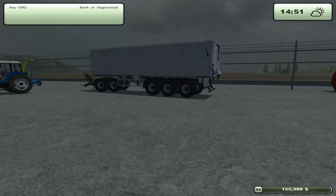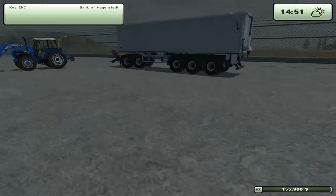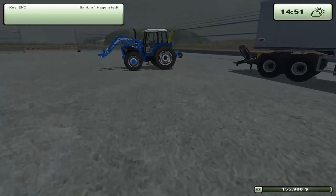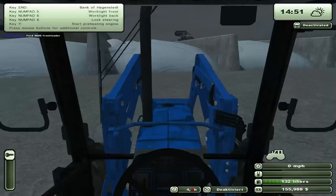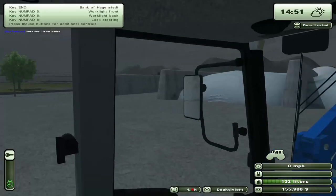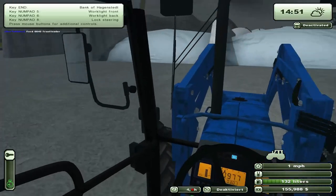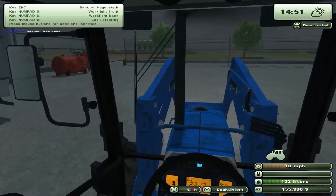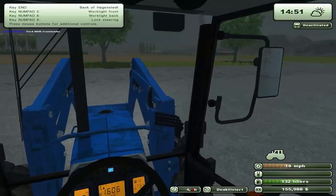We're going to do all the fields in canola. We're also going to do some selling of some equipment. Let's get in the Ford. We're also going to sell those stupid hay bales. Let's get the other Ford really quick.